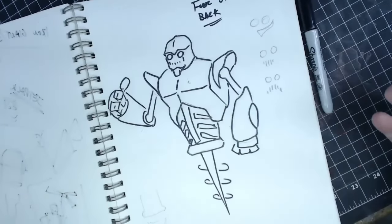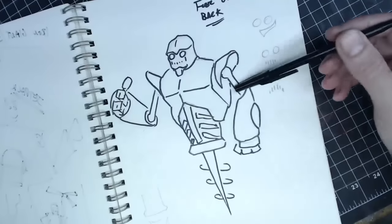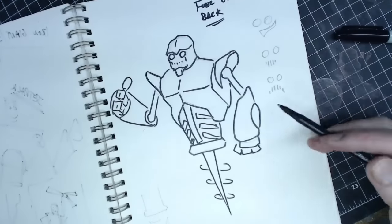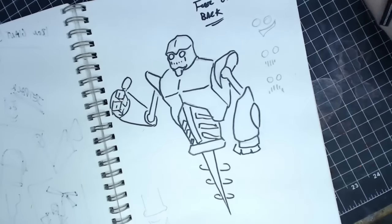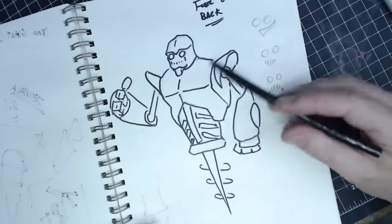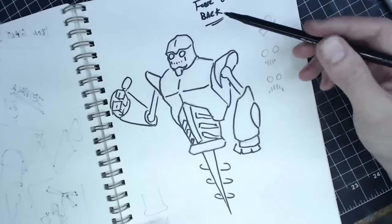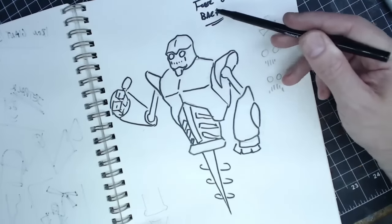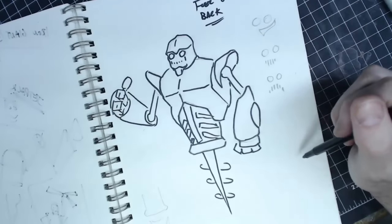Here's our final robot. I'll go back in and do more specific design stuff. Eventually what I'm going to do is draw this all out, probably in Fusion 360 to make a 3D model, print it, mold it, and cast it. But this is a really great start. Someone had the idea to put fuel tanks on his back and I like that — I'm not going to draw that right now but I have a note to do it.